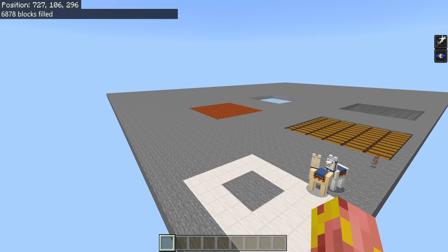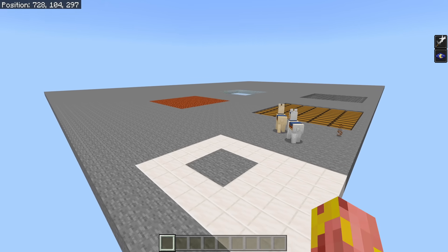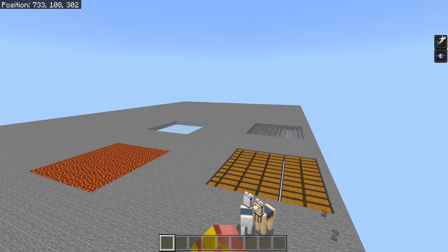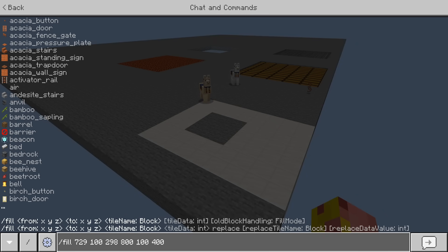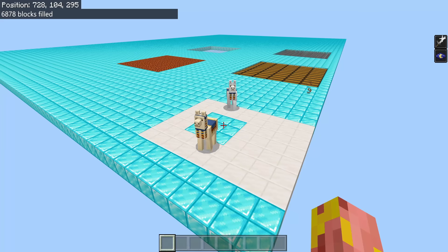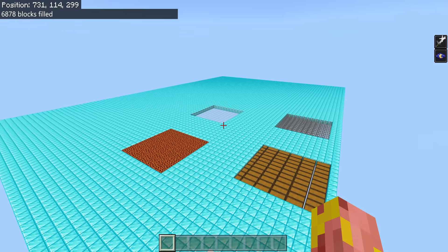You can also run a fill replace command to target a specific block of your choice. So for instance if we want to replace all of the stone with a different block, we don't need to remove the other blocks in the area. We can simply run a replace command — so let's replace all of that stone with diamond blocks, something like diamond block zero replace stone — and as you can see we now have all of that stuff filled in.